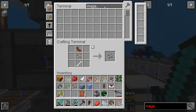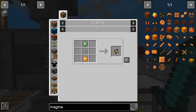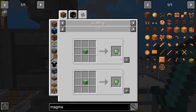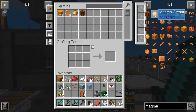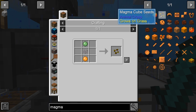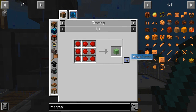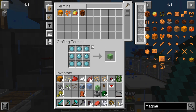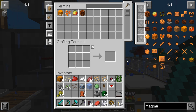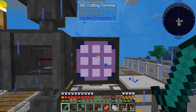Magma cube seed is next. It takes a mycelium seed, a slime ball, and slime. To make a slime ball we just need a piece of slime, and that gives us slime balls. Magma cube seed is done!